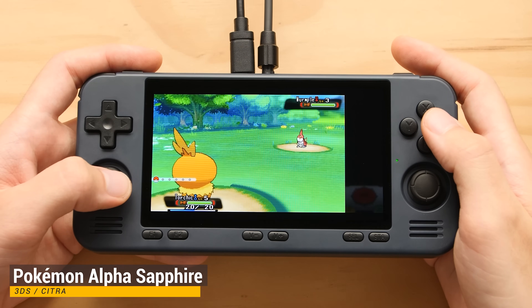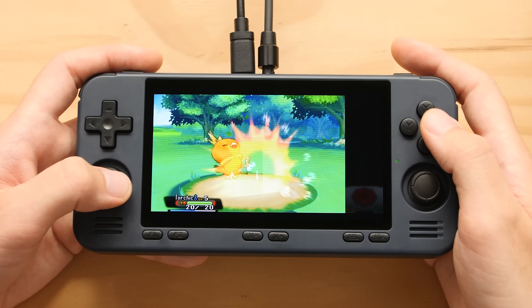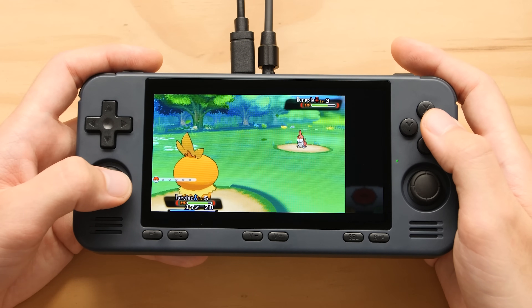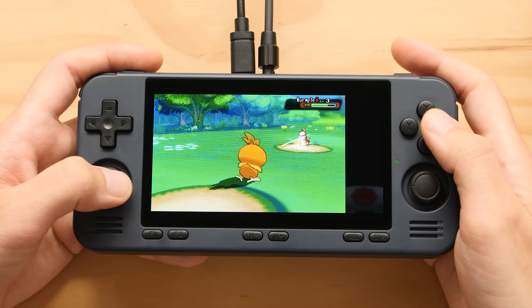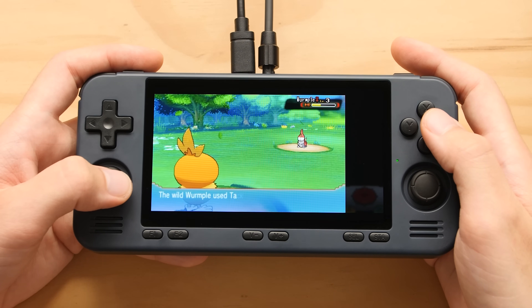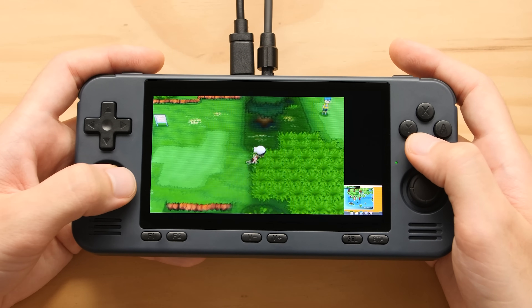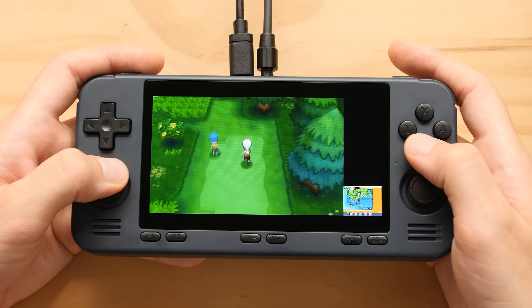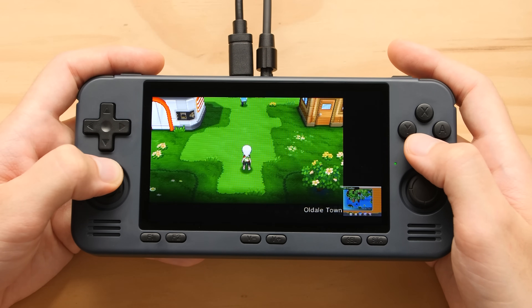As I already showed earlier in the video, this device can run 3DS — this is something that also took me by surprise, and I found out only after filming my last video. Inside this system we do have the ability to use the Citra core, and we can use the new Vulkan update to be able to play a lot of games at full speed or very close to full speed. Unfortunately we don't have an FPS counter for this, so you will have to pay attention to the audio to see how well the system is running.